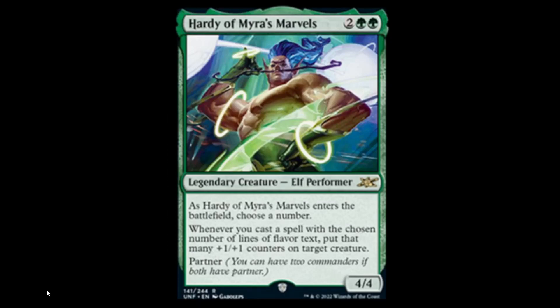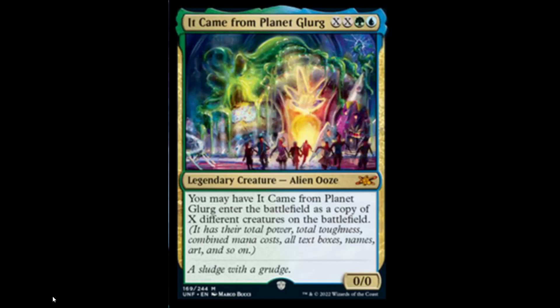Next we have Hardy of Mira's Marvels — looks like an evil guy with a mustache. Two green and two for a 4/4, not bad mana. It's not playable though, so it must be silly. When it enters the battlefield, choose a number — whenever you cast a spell, count that many lines of flavor text and put that many plus one, plus one counters on target creature, and it has partner. Next we have It Came From Planet Glerg: blue, green, and XX for a 0/0. You may have It Came From Planet Glerg enter the battlefield as a copy of X different creatures on the battlefield — it has their total power, total toughness, combined mana costs, all text boxes, names, art, and so on. Thank God this is illegal because it's just silly. Three mana to copy a creature, you can copy two creatures for four — technically this is better than Vesuvan. Thank God it's not legal.